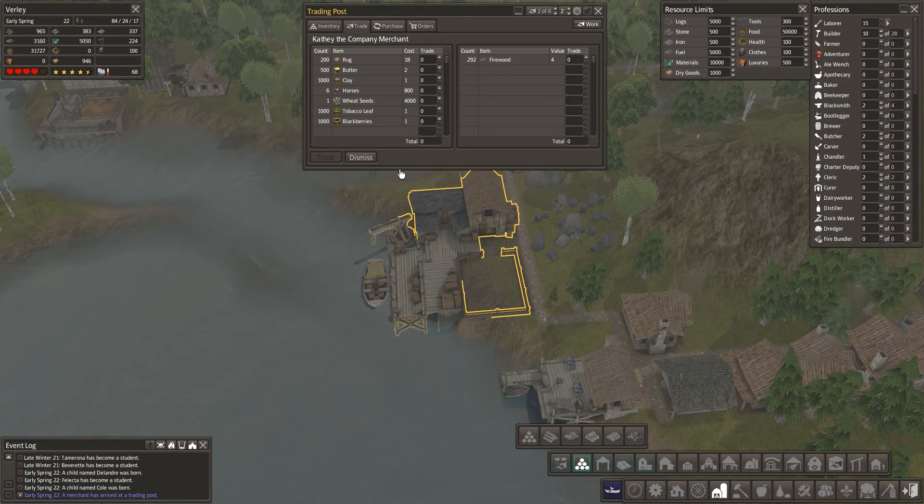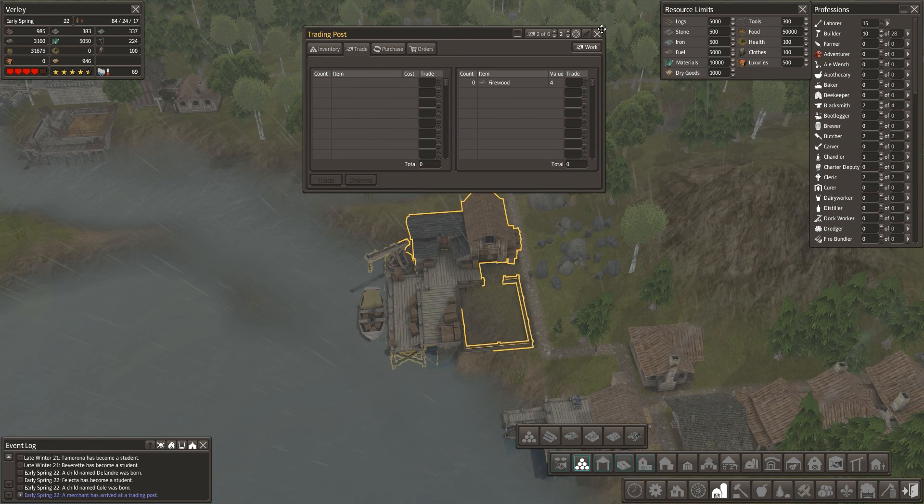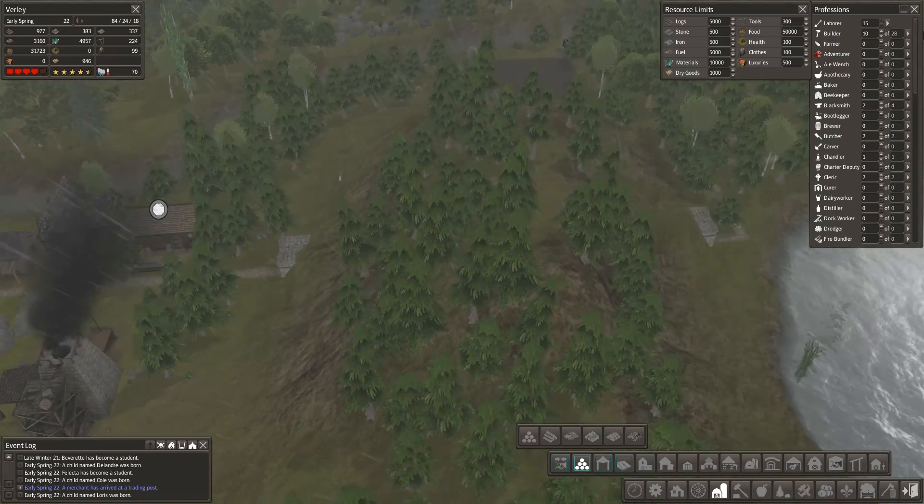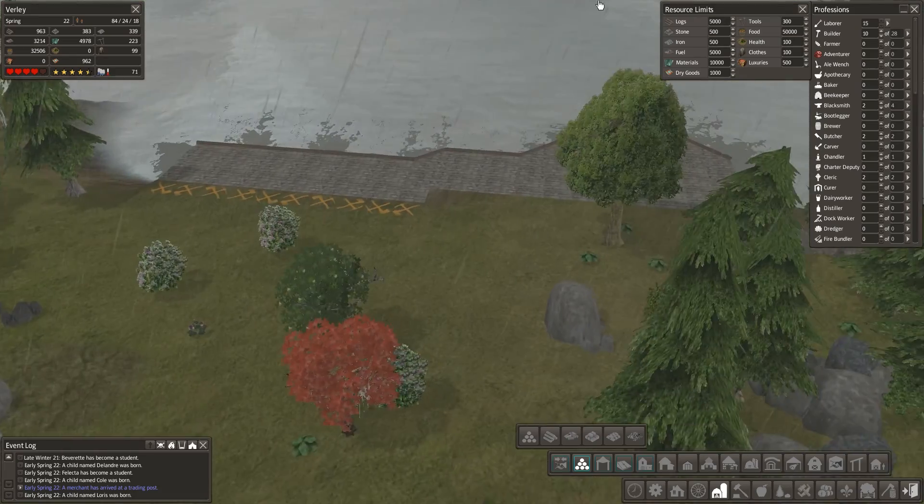We've got a little trader and they're coming fast at the moment. We will always take food. We don't particularly need wheat seeds now but that could be useful. I'm tempted to get the horses - can I afford them? Probably not - I need at least four horses probably. We're getting no horses. I'll take the clay. We really need to work on what we can trade because that's going to make the difference between this city coming to life quickly or not.